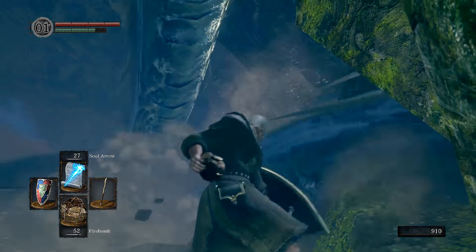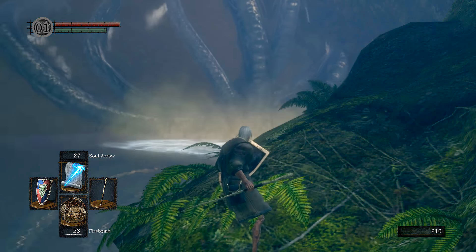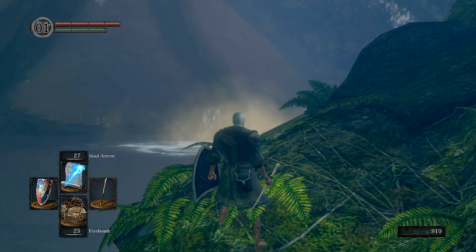Time to drop 5 bombs down upon the Hydra. A little tip: face the Hydra and angle the camera back as far as it goes and you shouldn't have any problems.